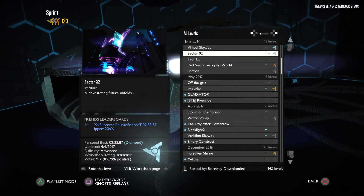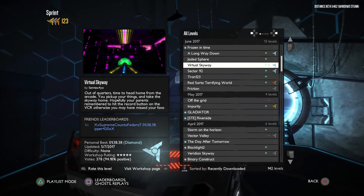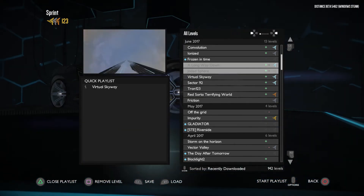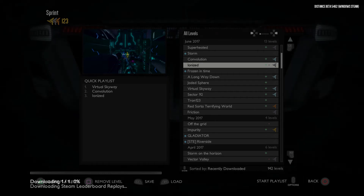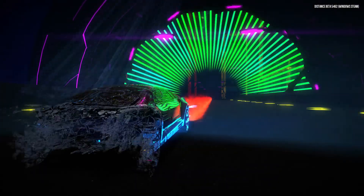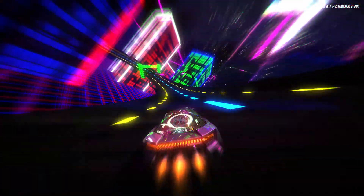Hey everyone, Sweet Daddy Brown here, and today we're going to be playing some more Distance. In this episode we're checking out three tracks: Virtual Skyway, Convolution, and Ionized. Just a heads up — all of these tracks have a lot of flickering and flashing lights, so if you have problems with lots of lights and different lights flashing at once, I would avoid watching this.